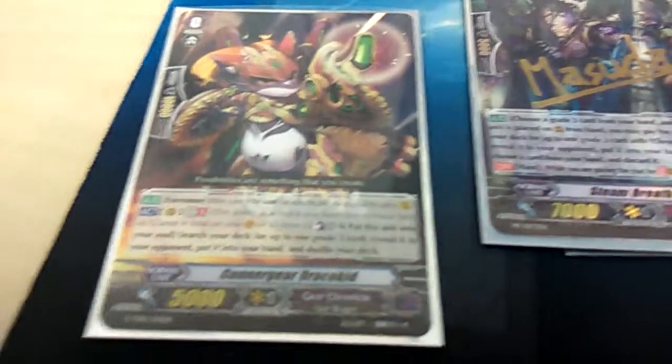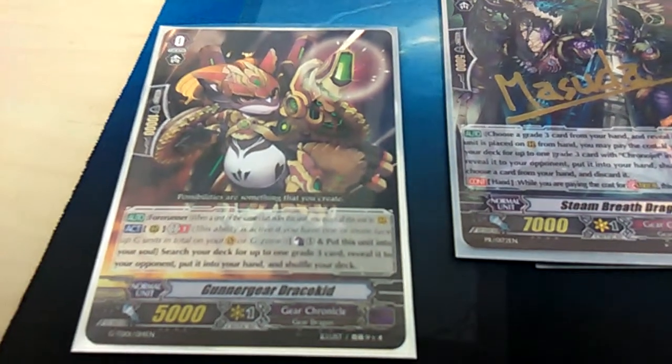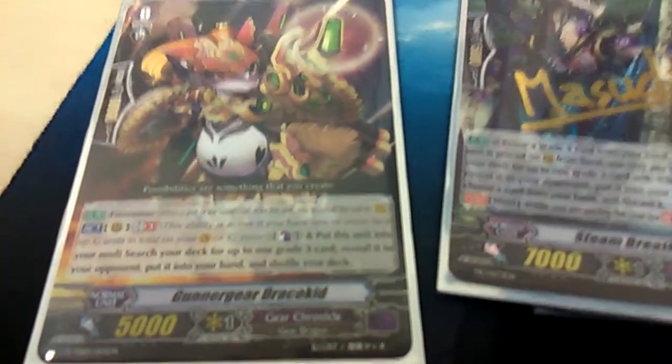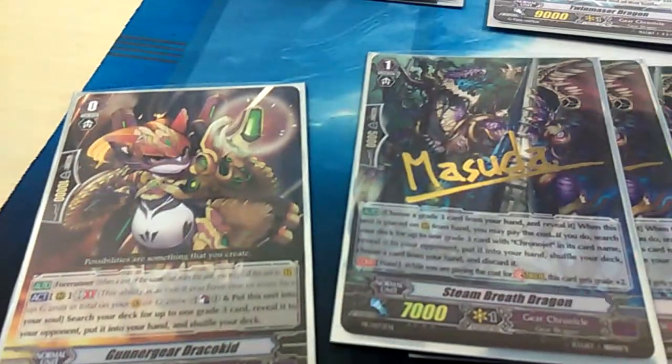So the Forerunner is this little guy from the pack or trail deck. His effect is G-Break 1: you can counter-blast 1, stick him into soul, and then search for any size 3. So he gets your Chrono Jet if you don't have it.